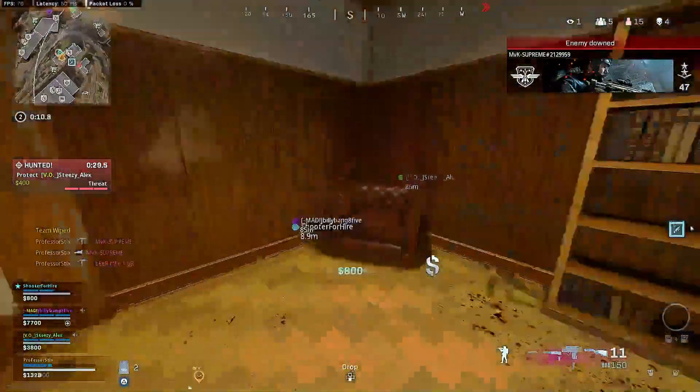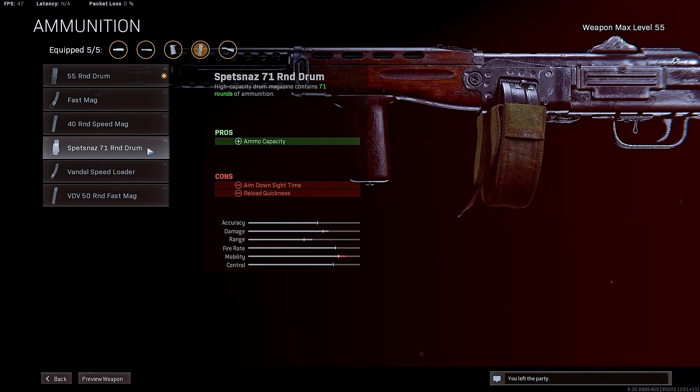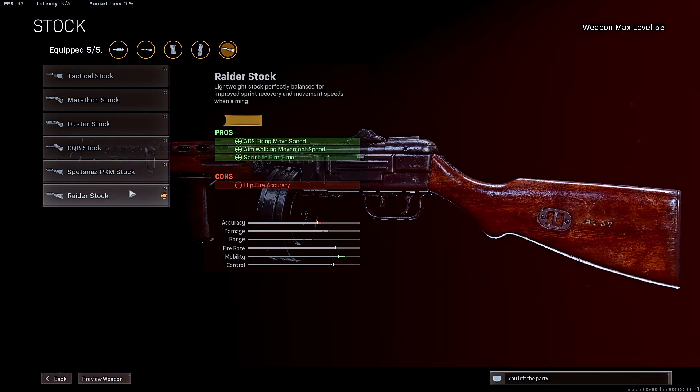Here are the attachments for the PPSH-41. You're going to want to go with the Gru suppressor, the 15.7 inch task force barrel, the Spetsnaz grip, and the 55 round drum mag — or you can go with the 71 round drum mag, it's up to you. I prefer the 55 round drum mag just because there's no penalty to the ADS speed. Then you're going to want to go with the Raider stock. This is going to give you that sprint to fire time, which is really important because this gun does have an open bolt delay and the sprint to fire time is not that great.